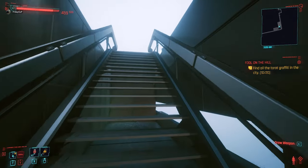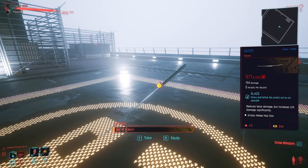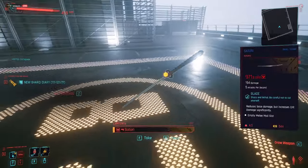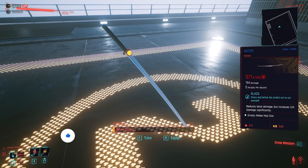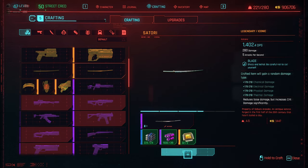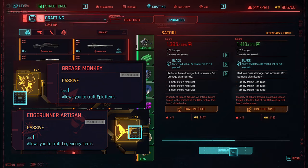There's no chopper anymore, but the Satori Katana blade is still there. You can get it — as you can see I'm on level 47. The katana has a DPS of 970, but the strong thing about the Satori is the plus 500 crit damage. That's insane. To get the legendary version, you need both perks to craft a legendary and an epic version — that means a Technical skill of level 18 and two points into your crafting skill to craft the Satori.